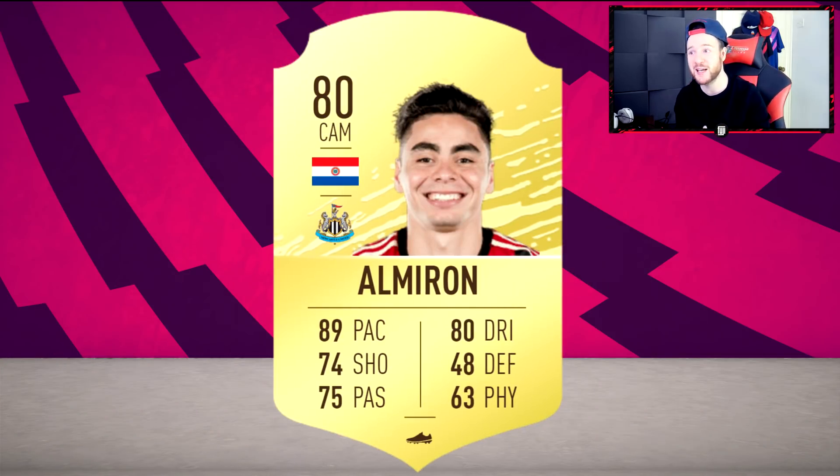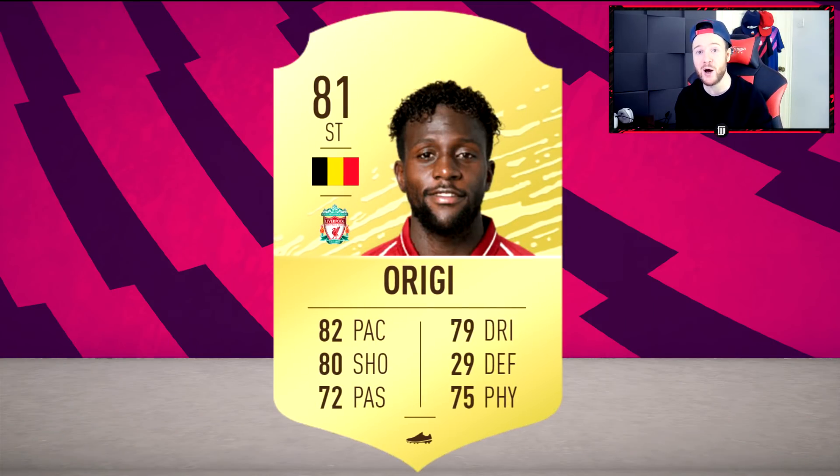I'm still trying to figure out how Steve Bruce is setting up the starting 11 - pretty sure he's playing Almiron alongside Joelinton as a right striker. I think Almiron is better in winger positions running into space, but we'll have to figure out how that develops with his card on FIFA 20. He's going to be a go-to for starter teams - I wouldn't want to play him in a mid-tier build.